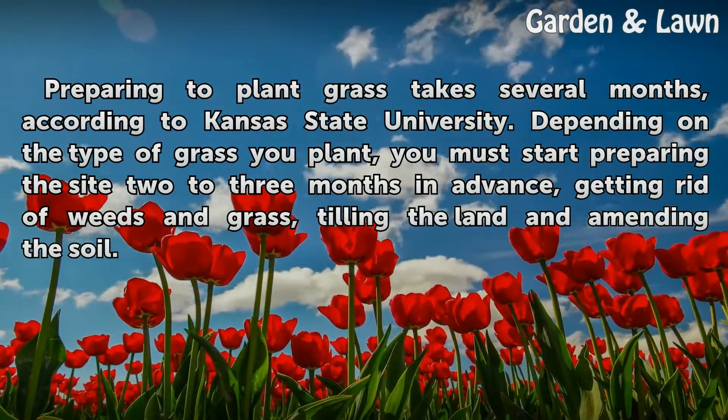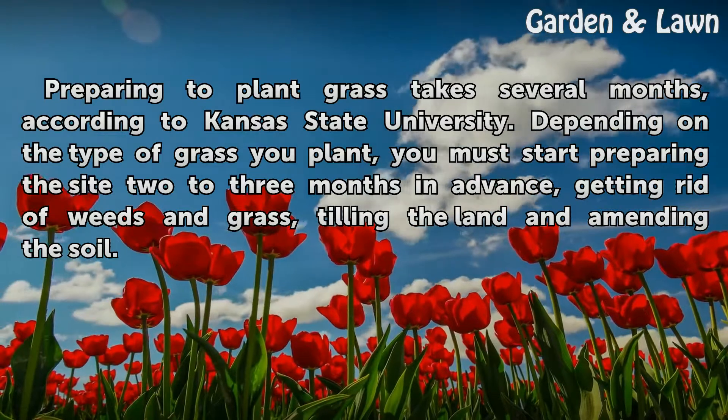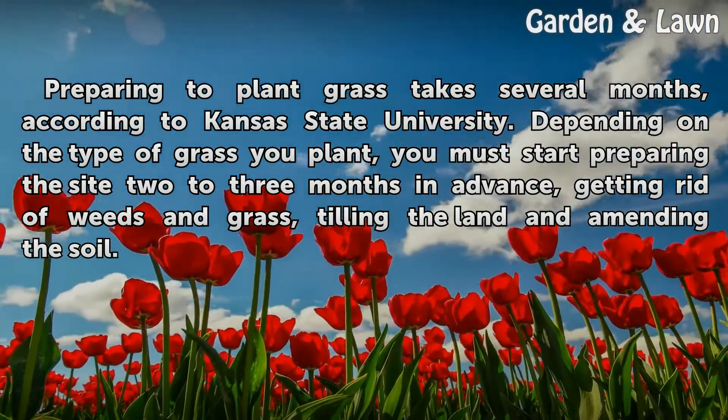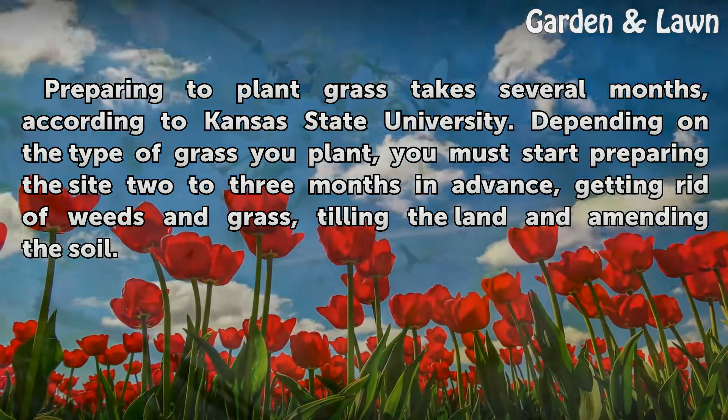Preparing to plant grass takes several months, according to Kansas State University. Depending on the type of grass you plant, you must start preparing the site 2-3 months in advance, getting rid of weeds and grass, tilling the land and amending the soil.